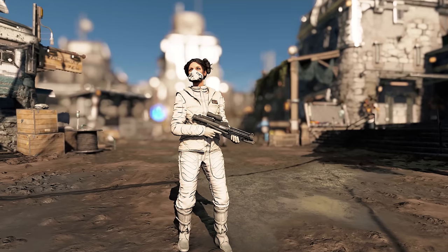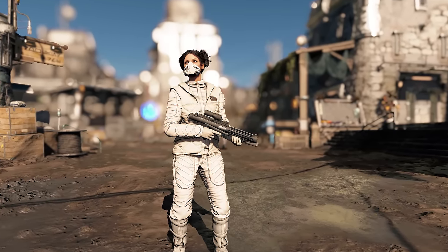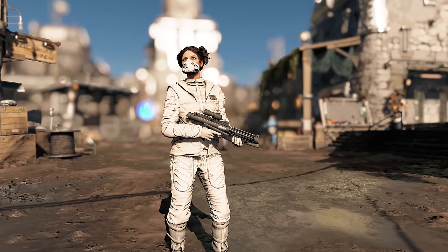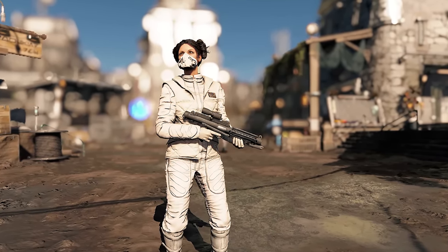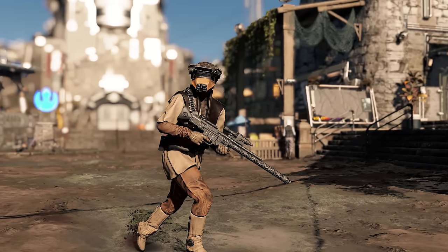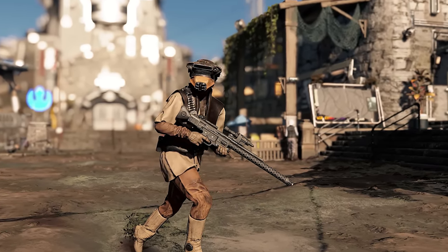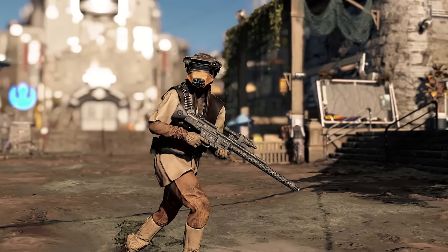The Hoth outfit comes in two varieties: first as a classic apparel to wear under your space suit, but you can also craft it as a space suit if you prefer. The Boush outfit is a classic space suit — Leia wears it as a disguise in Jabba's palace in Return of the Jedi on her mission to rescue Han Solo. You get the space suit, helmet, and jet pack, and everything in this mod is craftable at the workbench.